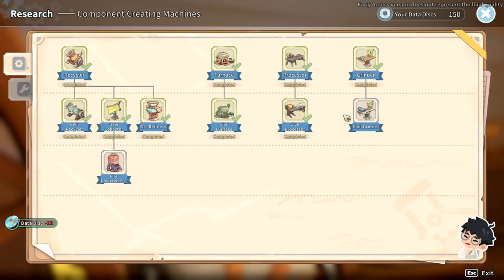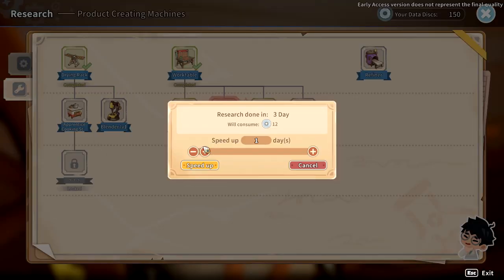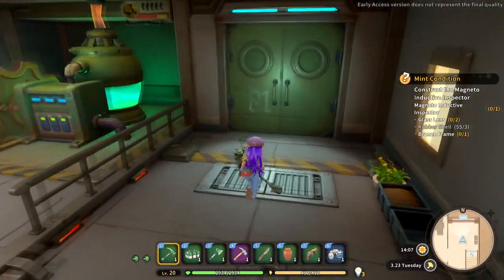There's still a lot of things to get. Shall we speed it up just a tiny bit? How much does this cost? 36. Let's speed it up — it's only going to take one day now. That's the first time I've ever sped it up, just because I'm really stingy with my data disks. I don't like spending them.